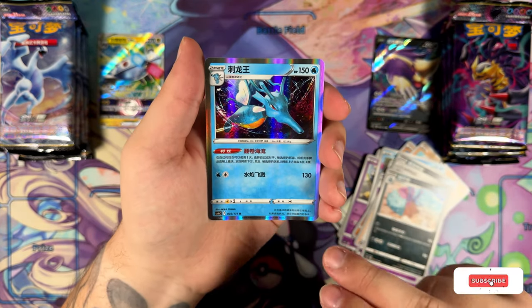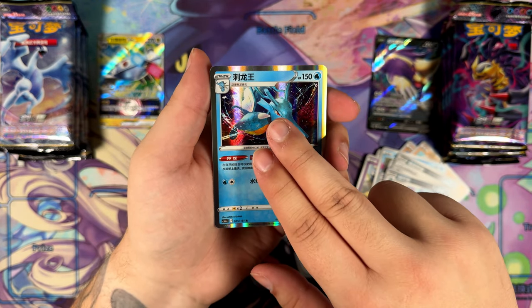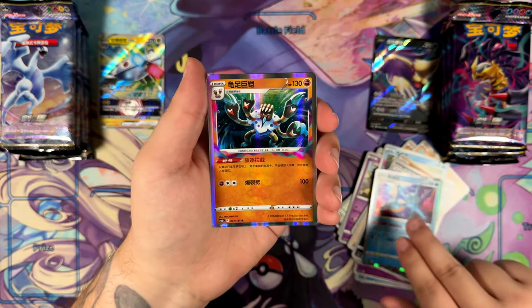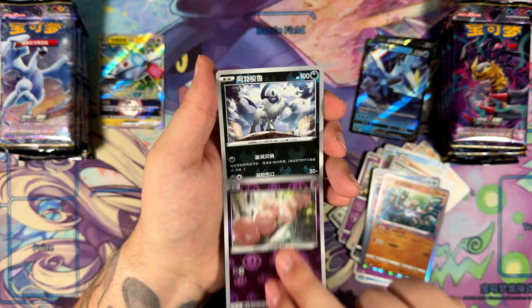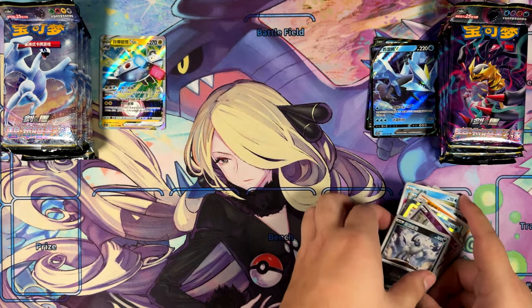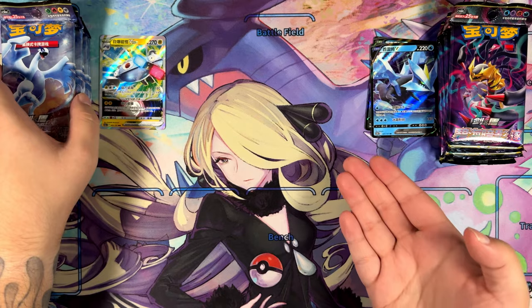I'm not a huge fan of the crowns, to be honest. But there we are. You have another Akira Igawa illustration with the Kingdra — not Seaking, sorry, Kingdra of course. And another double rare with the Curum V. Another reverse, and just another reverse — a cool-looking Absol, but just a reverse nonetheless. I do love the reverses in these Chinese sets though; I think they look pretty neat.